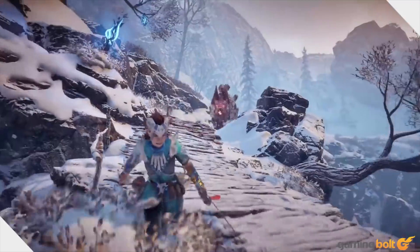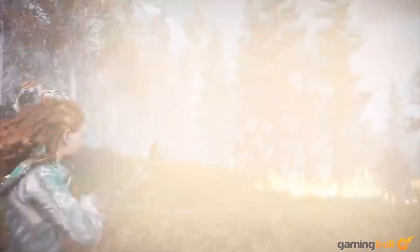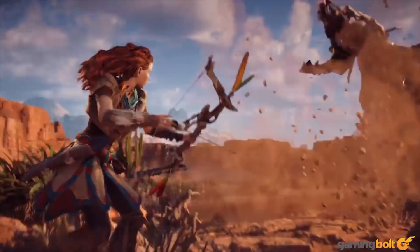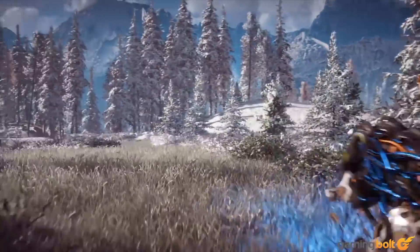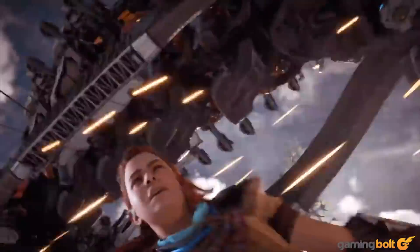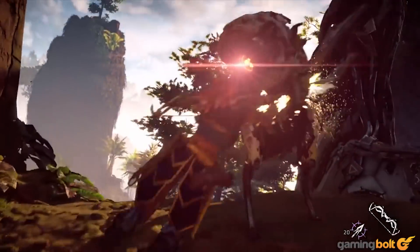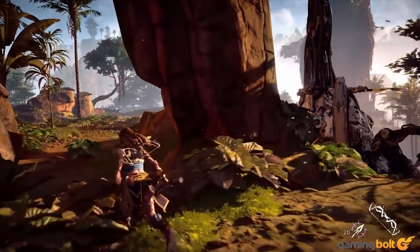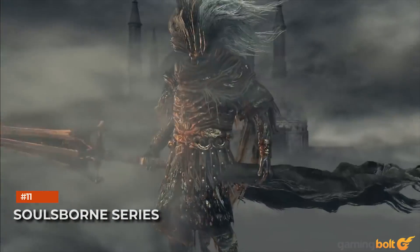Horizon Zero Dawn. Guerrilla Games' Horizon Zero Dawn boasts a large open world and Witcher-like side quests, along with human foes to defeat. The various machines borrow traits from animals as they tower above you, like Bellowbacks and Thunderjaws. Aloy's main weapon is the bow, as she breaks off machine parts, uses their weapons against them, employs various elements, and relies on rope casters, explosives, traps, and more to succeed. It's a good alternative to Monster Hunter World, especially if you're looking for a stronger narrative.